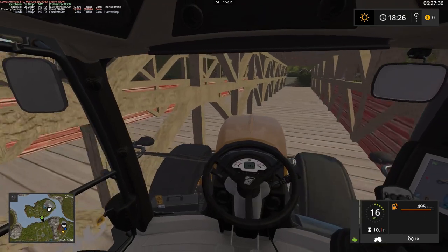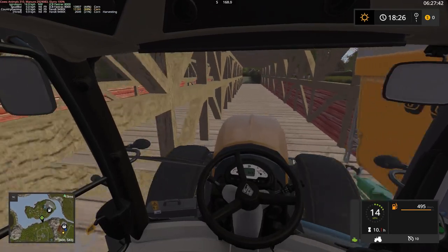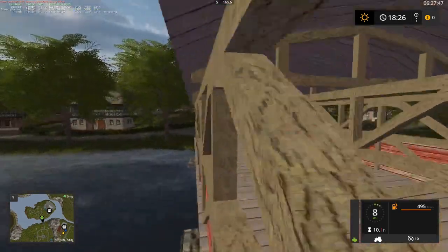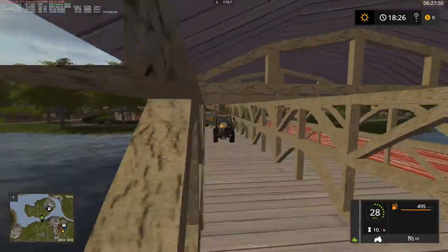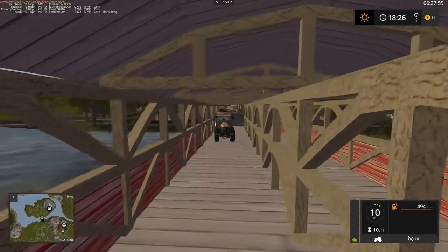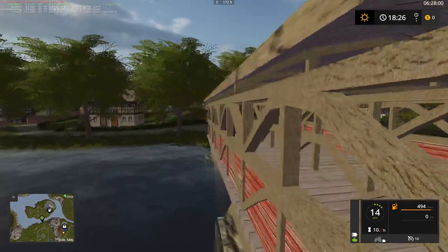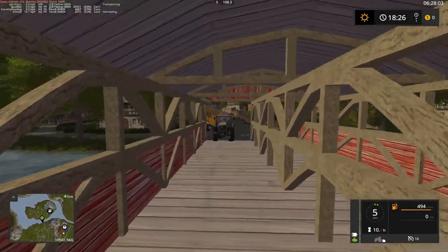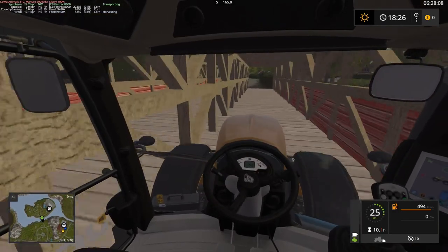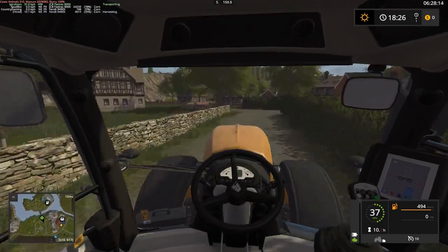All right, so this is the area they were talking about here. It's a little tricky - I'm able to back up right beside it. There's this little cup enclosed bridge here. There we go, that should be okay now. It's a little enclosed bridge you have to get past in order to get to the sell point.